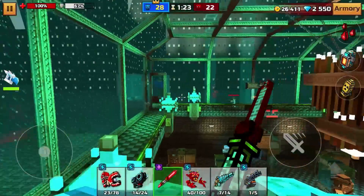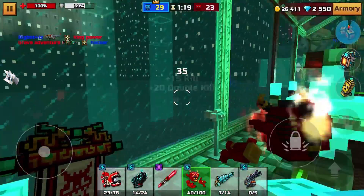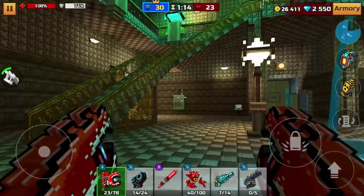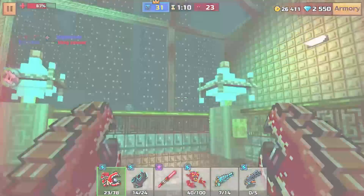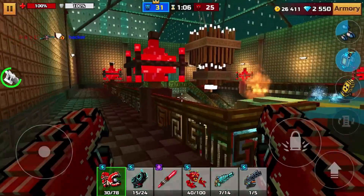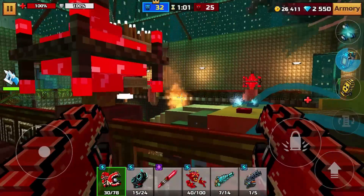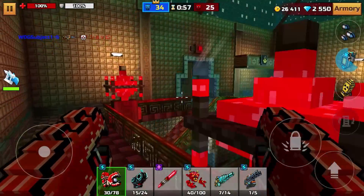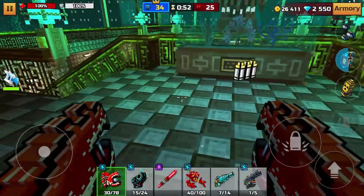Okay, it seems to be panning out now. There we go — a little double kill. Let's go this way. Let's go invisible — nope, that didn't work either. I honestly have no clue where they are. They're probably on the other side — 34 to 25. I think we'll definitely get this win.